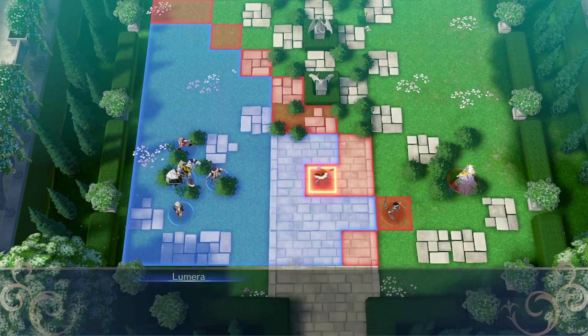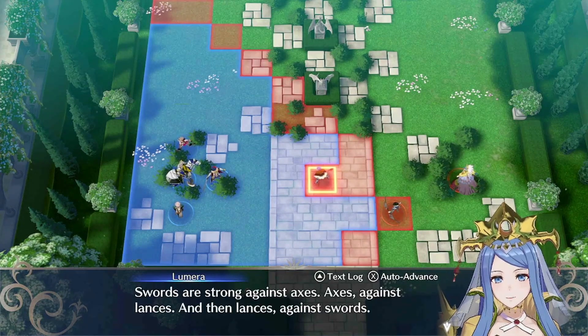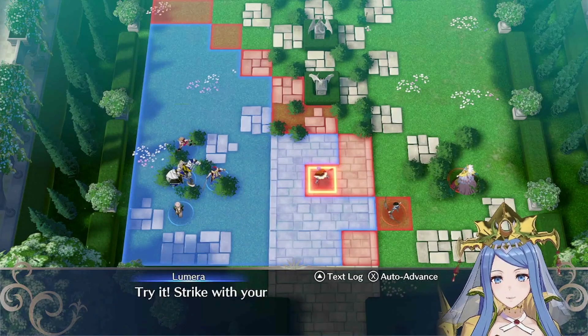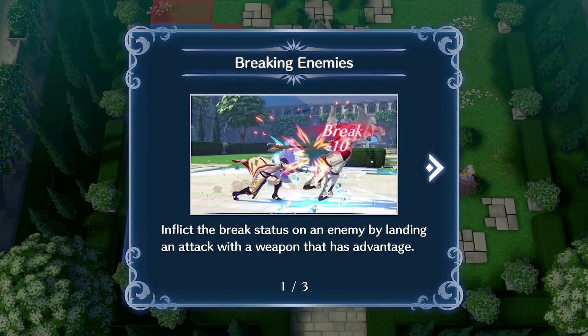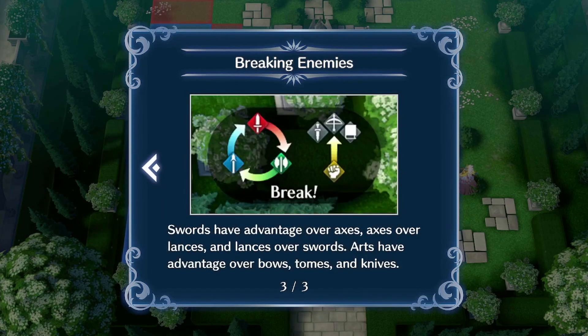Vander can reach that enemy with the axe. Axe wielders are at a disadvantage against swords — you're teaching me the weapon triangle now. Swords are strong against axes, axes against lances, and lances against swords — the classic weapon triangle. If you outmatch your foe, you can break their fighting stance for an advantage in combat. Broken enemies cannot counterattack until after their next combat. So swords over axes, axes over lances, lances over swords. And arts have advantage over bows, tomes, and knives.